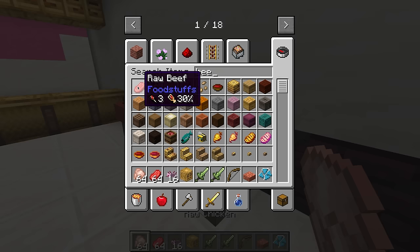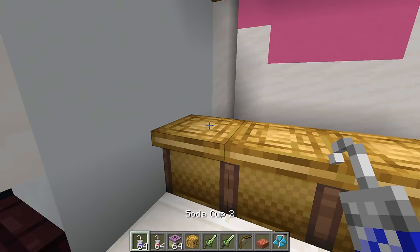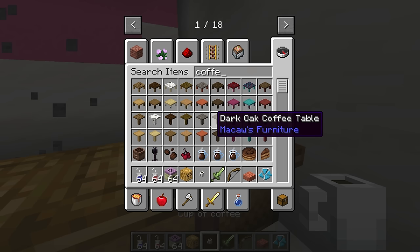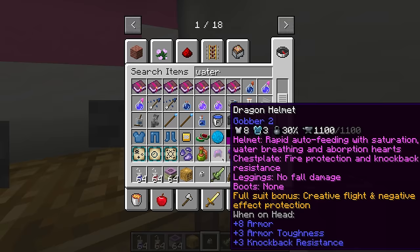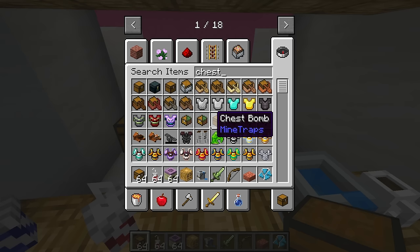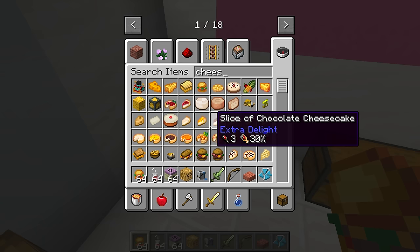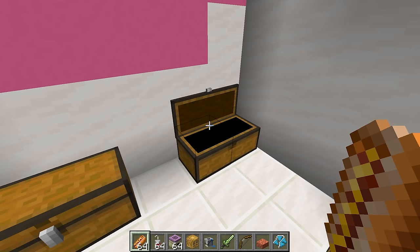I'm gonna get some chicken and then also some beef, and now all of the villagers are gonna be able to eat all these foods on the grill. While you do that, I'm gonna start making a pet daycare upstairs! I'm gonna put down waters if anyone wants those. Water is a super healthy option. Now that I have the drinks, I can add some chests with cheeseburgers and hot dogs just in case the villagers get really hungry.